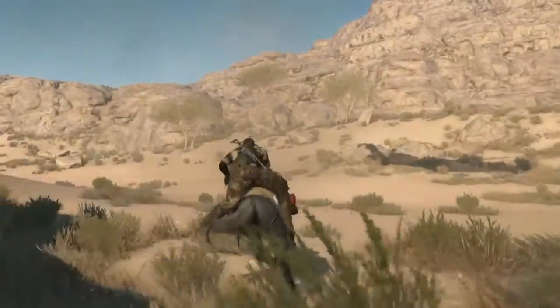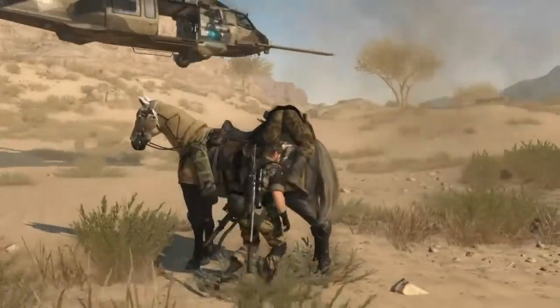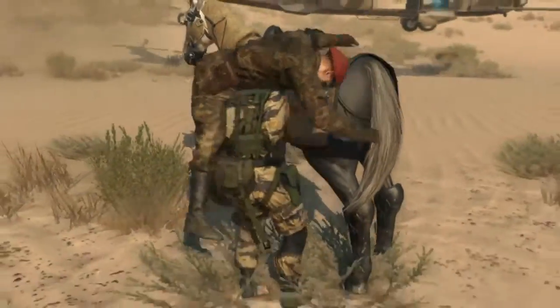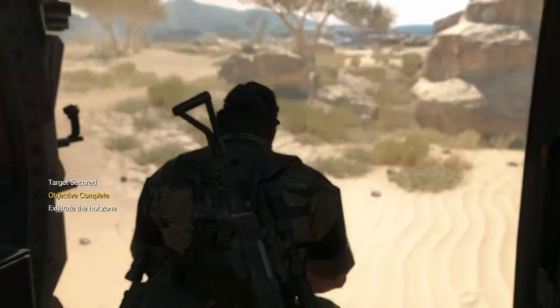Once you're near the helicopter, use the interact button to take him down off the horse, then make your way over to the helicopter and use the action button to throw him in and climb in behind him. And there you go — your next S rank, all tasks completed, Foxhound codename.